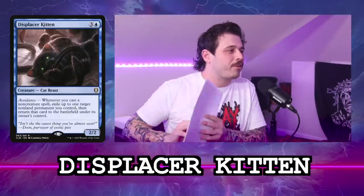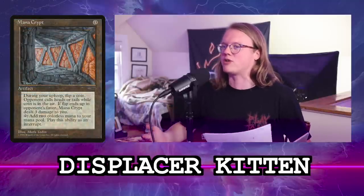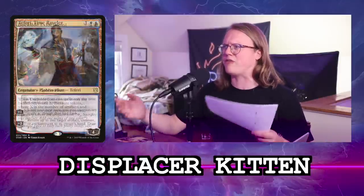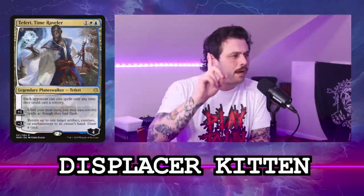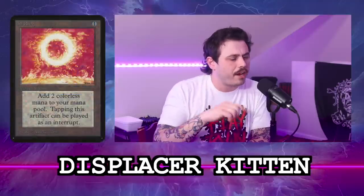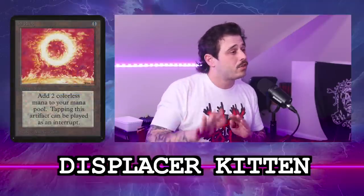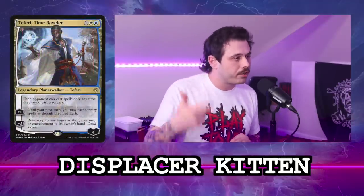Why a three and not a four? What's really good about it is there are some insane upsides when you have mana rocks or a Dockside Extortionist. If you have enough pieces, it can be very easy to go infinite with Teferi and any mana-positive rock — you blink the Teferi, Teferi bounces the mana rock, producing mana, drawing a card, and you can repeat that loop.